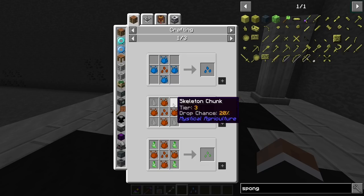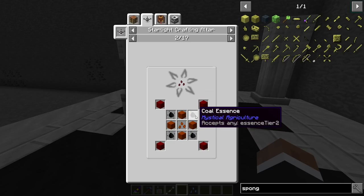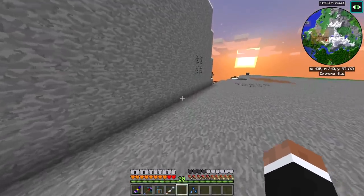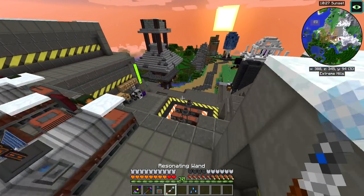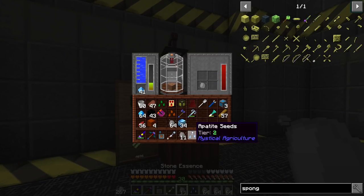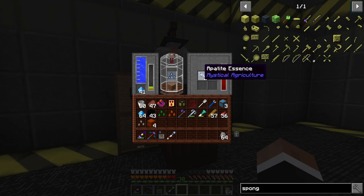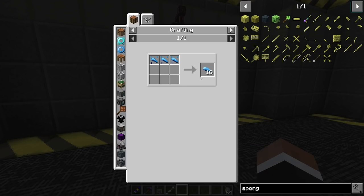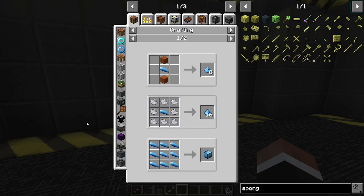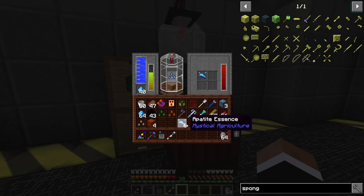We should be able to use the essence for the red nether seeds, which need any essence tier 2 and then nether wart with intermedium. We can do this pretty soon — I didn't think we would get this far today. Let's put this apatite seed in the cloche down here. We get 16 apatite for 3 harvests, and that in turn gives us 128 fertilizer every 3 apatite essence. We already have 256 fertilizer — this is gonna be great.